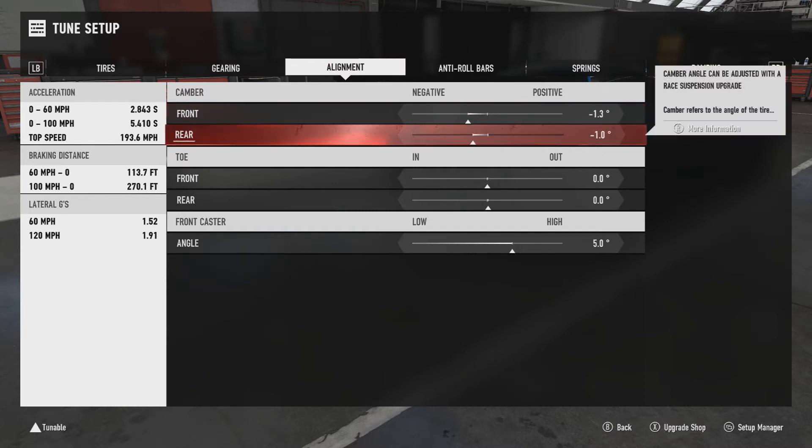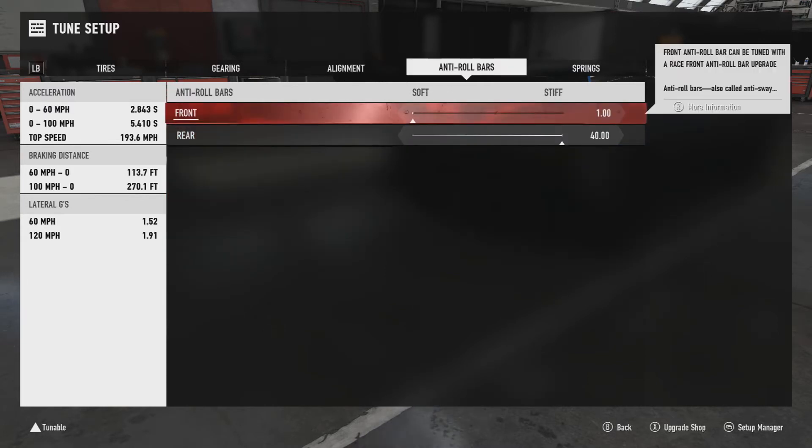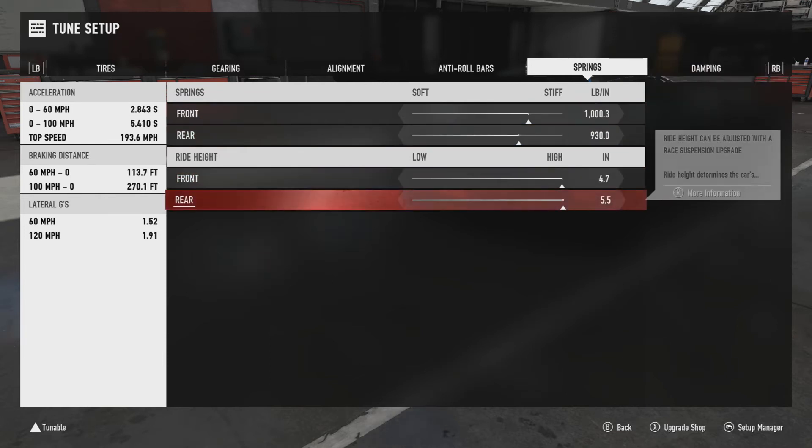Alignment: front camber is negative 1.3, rear camber is negative 1.0, toe is zero zero, and caster is five. Roll bars are 1 front and 40 rear.